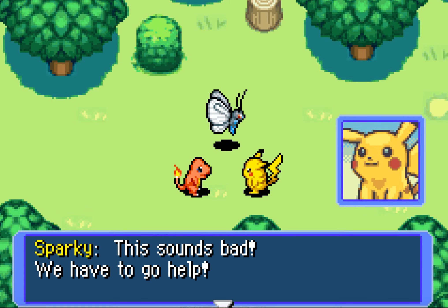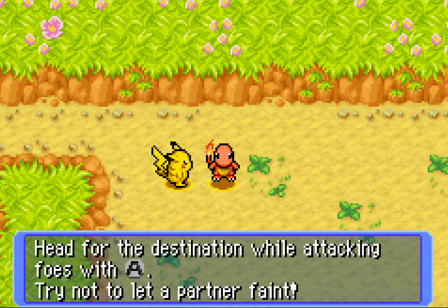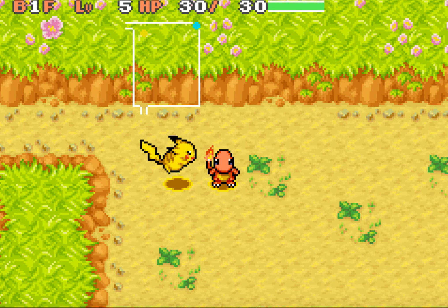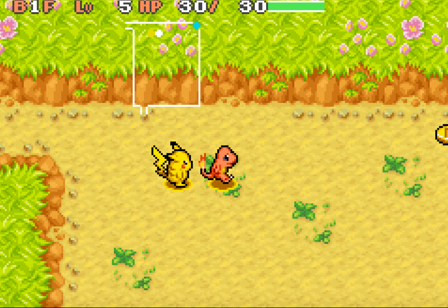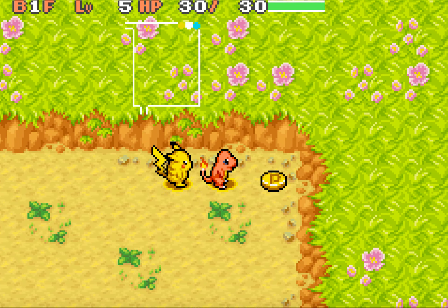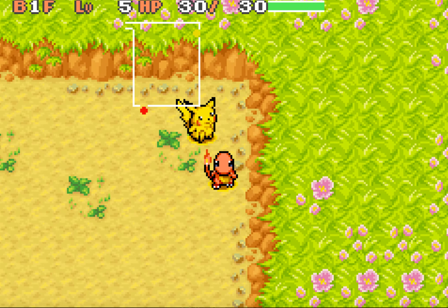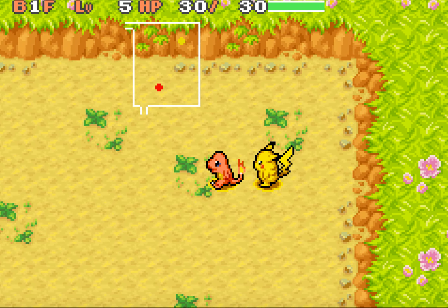This sounds bad! We have to go help! Head for the destination while attacking foes with A, which on my keyboard will be X. Try not to let your partner faint. Okay? This music, though. Alright, let's play the game. Holy shit, this whole episode we've spent creating ourselves. There's something over there — let's go explore! Poke money is the money in this world — collect and save it to buy useful items. Seems simple enough. I'm fucking loving the soundtrack.